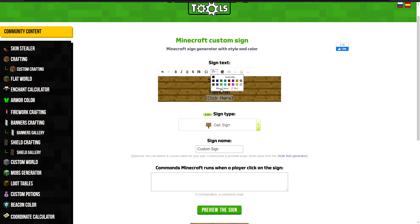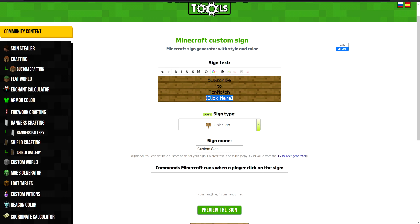I can recolor these things. We're using 1.16, but it works for almost any version, even on 1.8. I'm gonna do a little bit of blue — something like that. I don't know the exact color but I can change it. That's how it's gonna look, and we can make it bold if we wanted to as well. Then we can preview the sign and that looks about right.